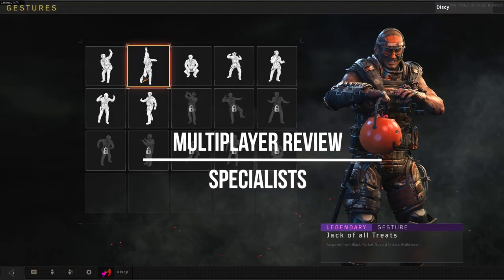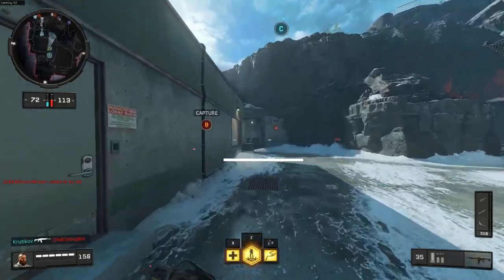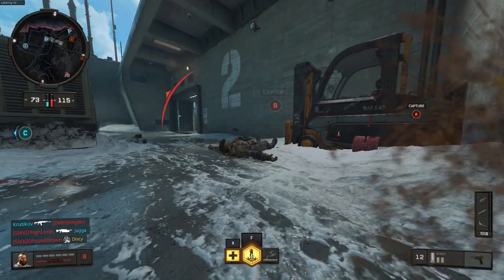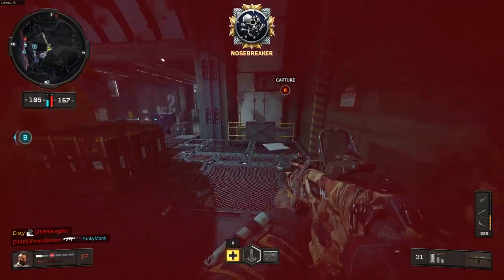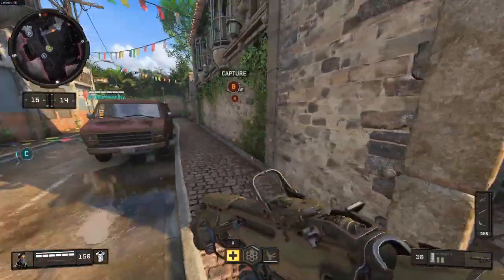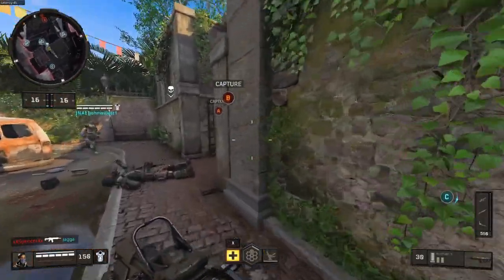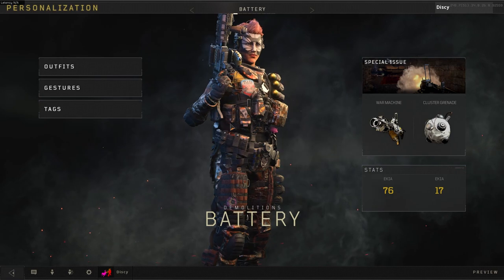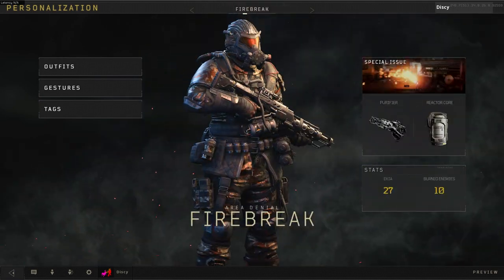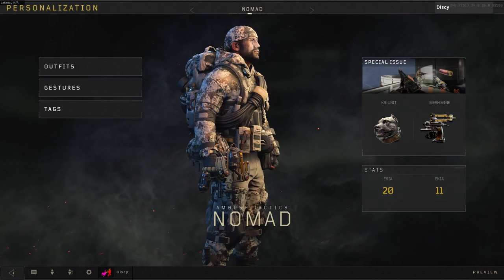First, let's talk about specialists. Specialists are back and they bring with them all of their unique abilities, from the Ruins Grapple Hook, to the Torx Offensive Barricade, to more support-oriented abilities. For example, the Seraph Stack Deploy, which allows users to place a beacon for teammates to spawn at specific locations. There are many old faces here and some new ones to join the ranks, but they all feel unique and give the game much needed depth and player choice.